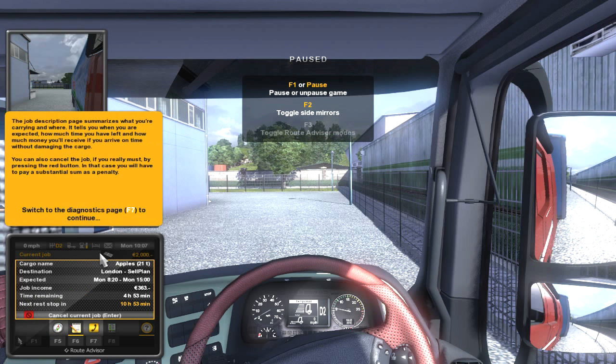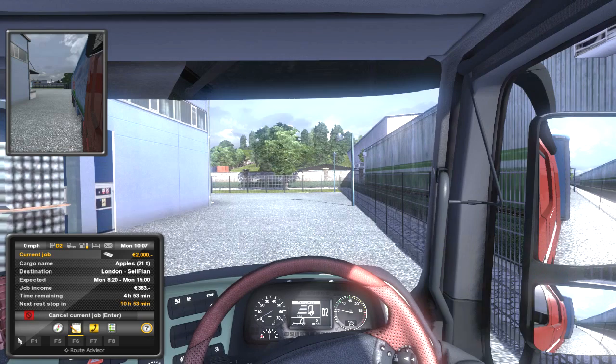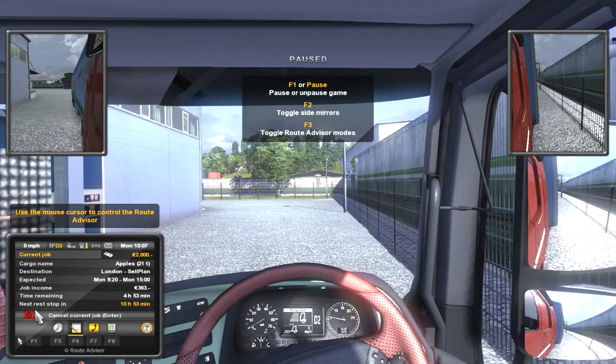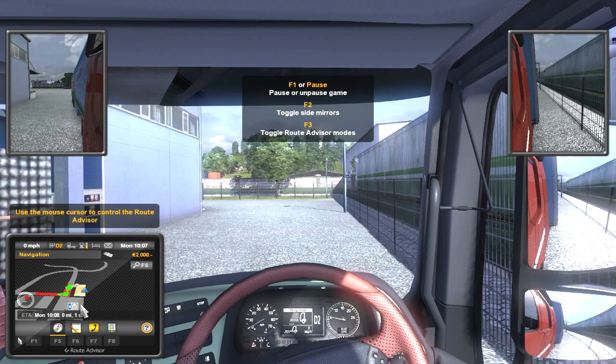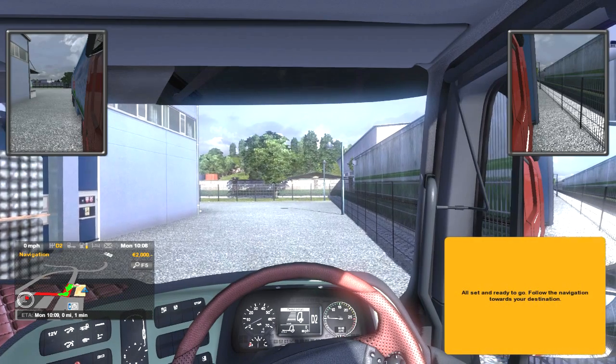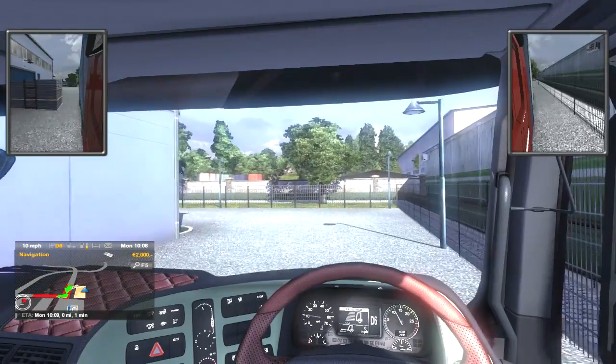F6 to switch to job description. F1 goes back to the map. Take me back to current job. There is the sat nav — we are back into sat nav action. All set to go. Follow the navigation towards your destination. Alright, let's do this guys — Euro Truck Simulator 2.